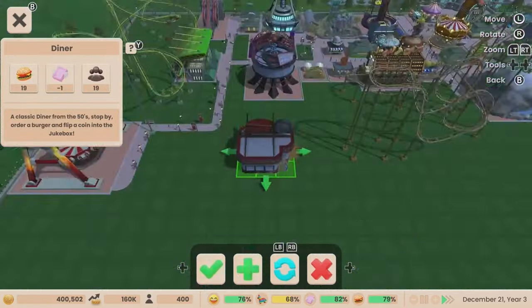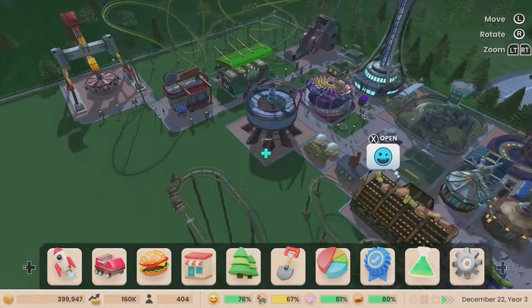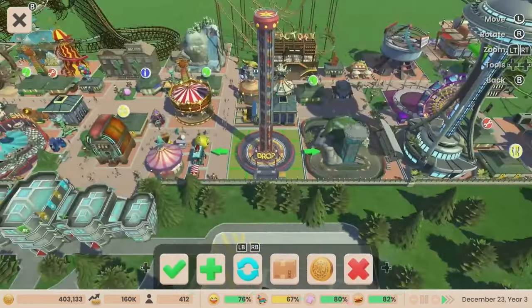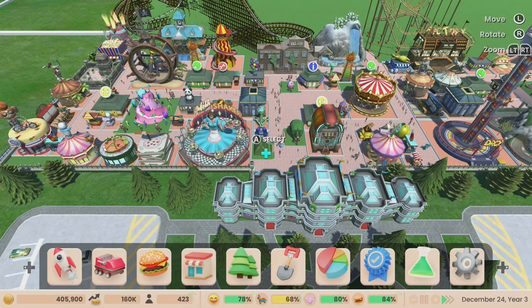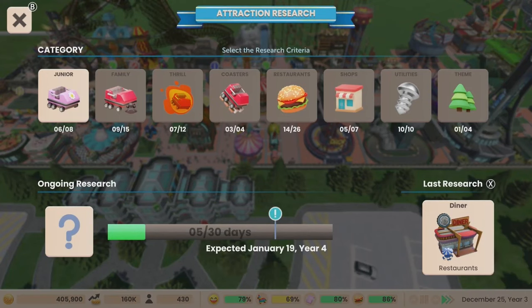You literally have a few rides and food places, place them down, place some road, and that's about it. You can change the colors and the prices, and there's a research tab. Apparently there are 200 rides and attractions with 80 new rides never before in Roller Coaster Tycoon — but what's the point when they all just sit there and a lot of them aren't even doing anything? There's no first-person ride view, and no proper roller coaster editor.